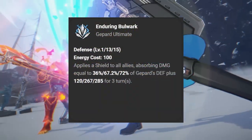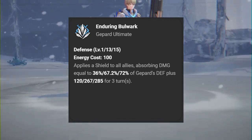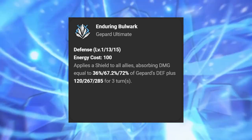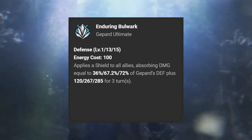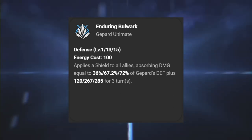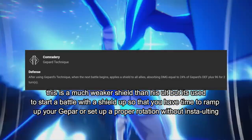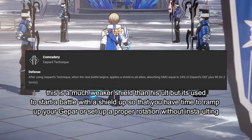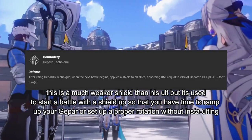Gepard's ult, the Enduring Bulwark, applies a shield to all allies for an energy cost of 100, absorbing damage equal to 67.2% of Gepard's defense plus a flat amount of 267. Essentially, if the 67.2% scaling was equal to 200 damage, the shield would absorb 200 plus 267, so 467 in total. His technique, Camaraderie, will apply a shield to all allies absorbing damage equal to 24% of Gepard's defense plus 92 flat for two turns — just a pre-emptive shield to get the battle going.